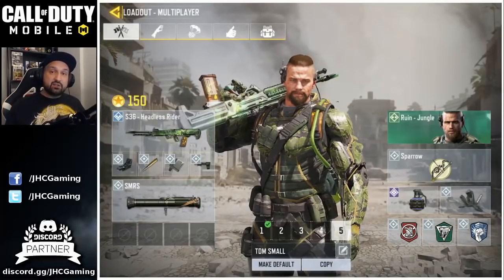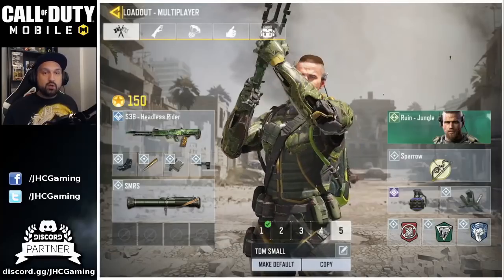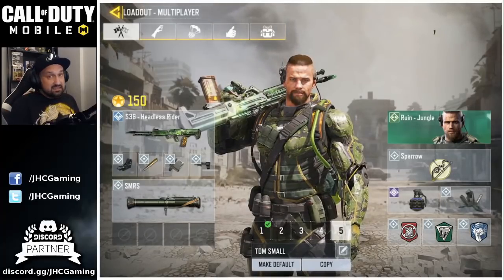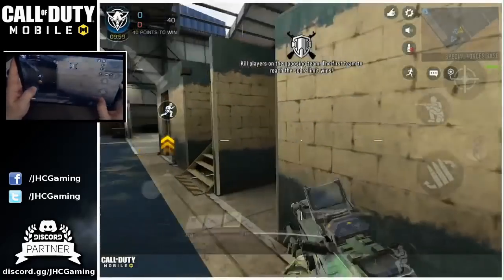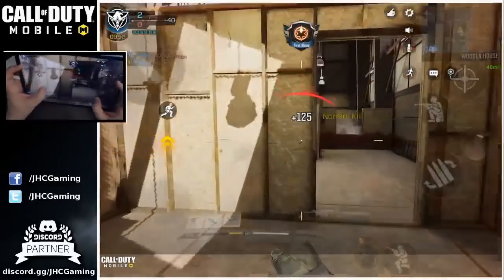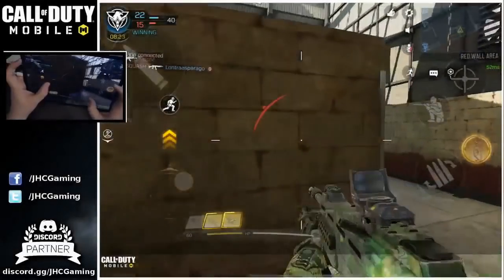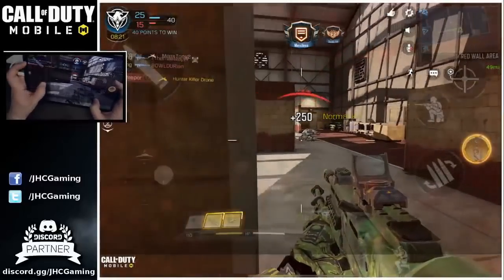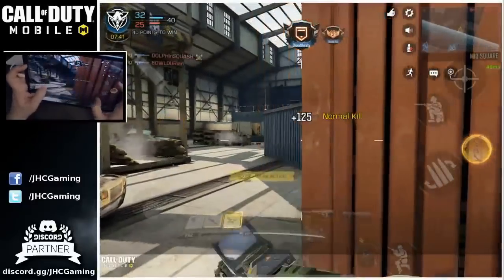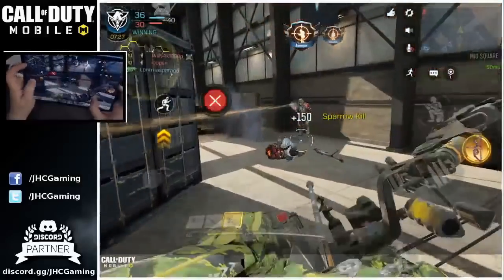My last loadout is the S36. I'm not saying it's the best weapon in the game — there's no specific order. S36 is the best LMG in the game right now. The fast fire rate makes a huge difference in ranked multiplayer. Fast fire rate means fast time to kill. At close range, if you hit your shots, you're going to kill faster. The problem with LMGs is the mobility — you're going to have very slow movement speed. So I don't really like LMGs in domination where you have to be mobile. But for small maps and team deathmatch, I really like LMGs.